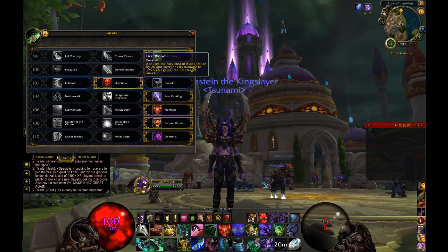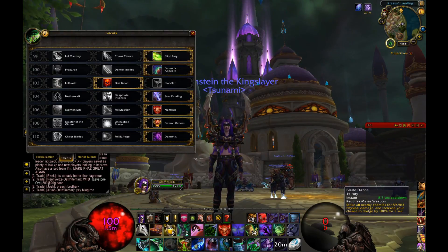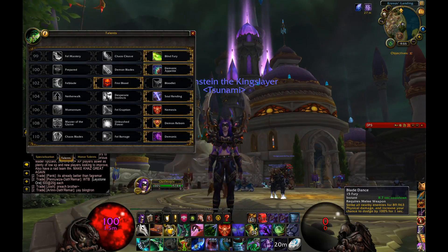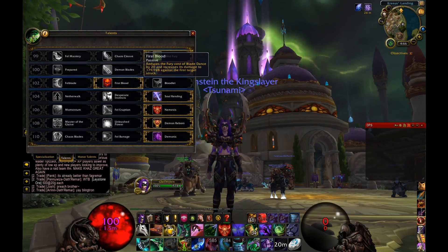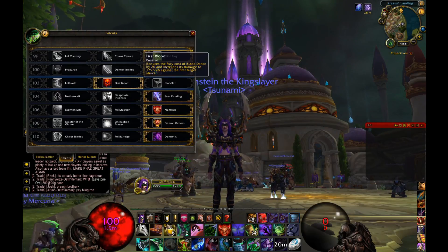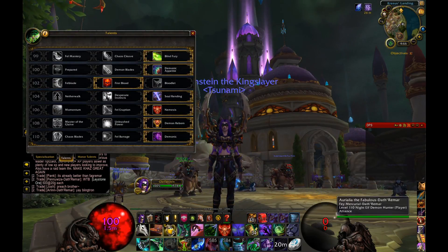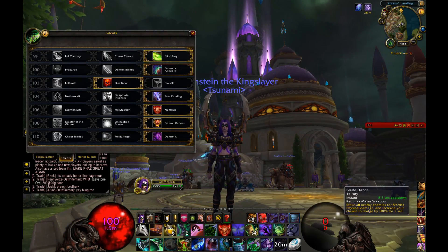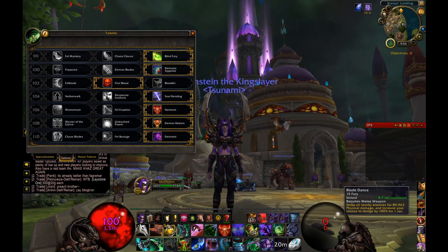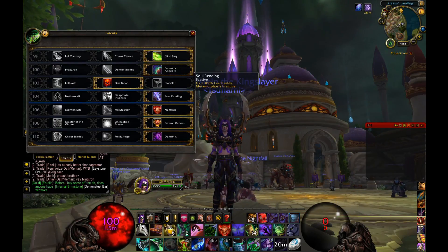Next we've got First Blood, which makes your Blade Dance useful even on a single target and puts it back into your rotation. It reduces the fury cost of Blade Dance by 20 and increases damage by 179,000 against the first target struck, so you're doing a huge amount of damage to the first target and solid AoE to everyone else. With the reduced cost, you can fit two Chaos Strikes and a Blade Dance into your rotation before rebuilding fury.